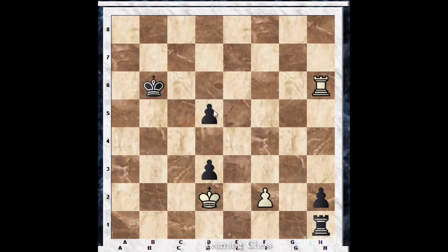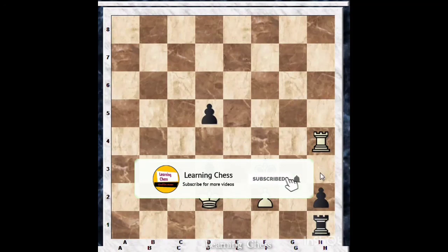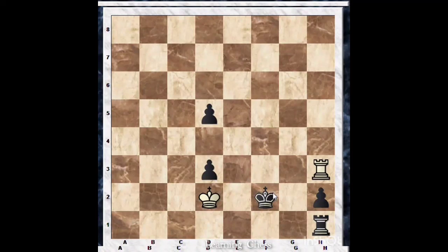Black is going to march towards the f-pawn and is going to win that. You can't go to any other file, and this is a winning position. I hope everyone has understood this position — it's most instructive.